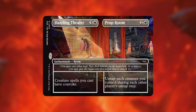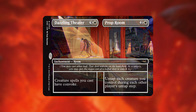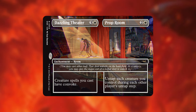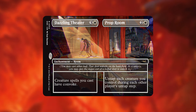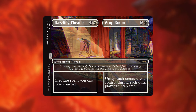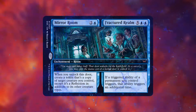My last favorite Room is Dazzling Theater and Prop Room. Dazzling Theater gives creature spells you cast convoke — and that includes your commander — so for four mana that's a great rate, especially in a token deck. For the Prop Room side, untap each creature you control during each player's untap step, which is pretty nutty. Having the ability to convoke out creatures is powerful, but if you have flash-speed creatures and can flash them in on another player's turn when all your creatures are untapped, that could be extra deadly. I may want to test this in my Helga Skittish Seer deck — I do play a lot of flash creatures there — though it might be better in a token strategy. There are other powerful rooms like Mirror Room and Fractured Realm, but those are the three I wanted to highlight.